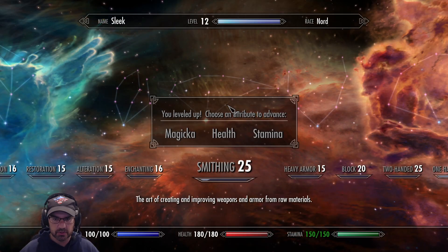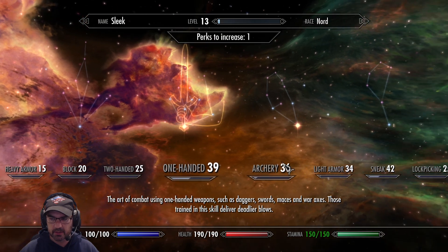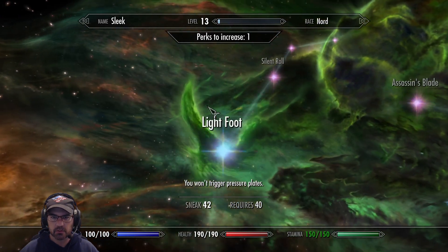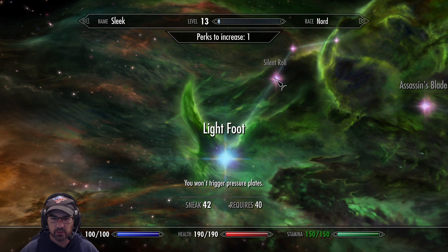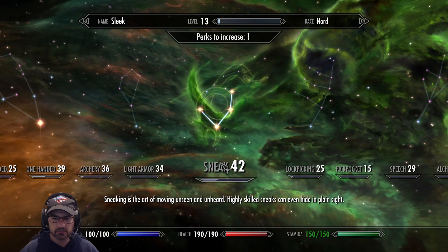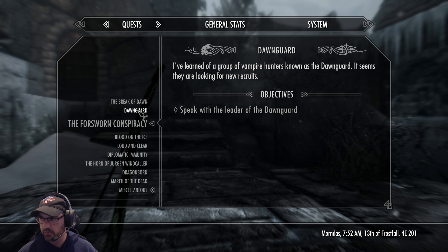Okay, so we got to level up also. Let's go health. We can't do one-handed yet. I don't really need light armor, but the silent roll is nice — I'm going to hold off on that for now. I also want to do Dawnguard. We want to talk to this kid right here.